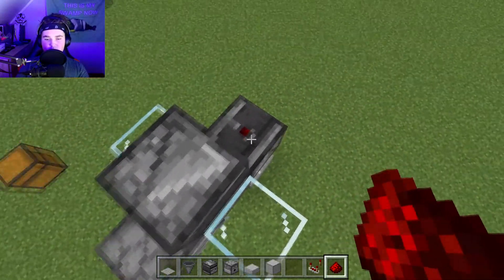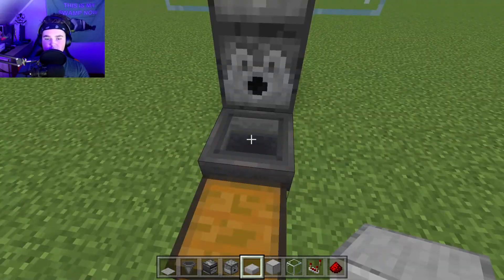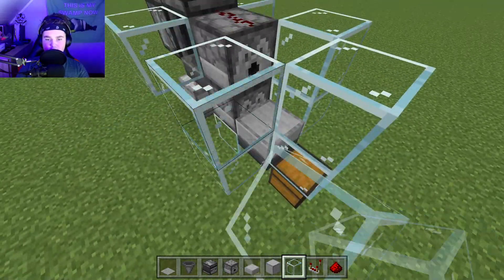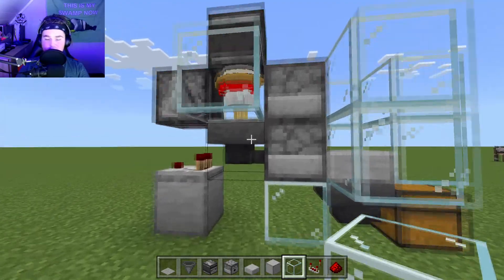Break all the glass around. Then place two redstone dusts — one on this observer and one on this dispenser. Then place a slab on top of your first hopper, then place two-high glass all around the slab.